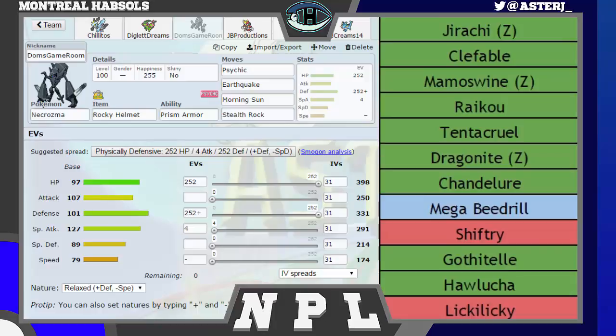Psychic was there to hit his team neutrally — things like Tentacruel for super effective damage, as well as Beedrill. Earthquake was there to hit everything else; Ground coverage deals with his team so, so well, as you guys will see. Morning Sun was there because I needed recovery — and if his Beedrill decided to go for a U-turn, I could get back about 90% of the damage he dealt to me and then he would no longer be in with his Beedrill. Stealth Rocks hinder his team quite a bit: break the multiscale on Dragonite, heavily damage Chandelure and Mega Beedrill, chip down Mamoswine, Raikou, and Hawlucha. It would also give me an indication whether or not he was a Magic Guard or Unaware Clefable if he brought it.